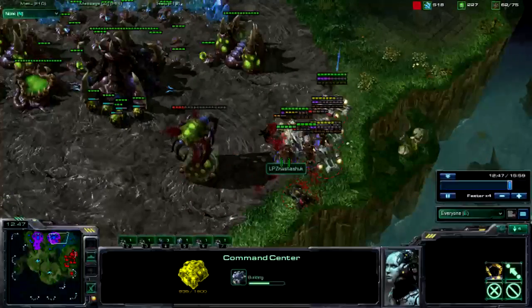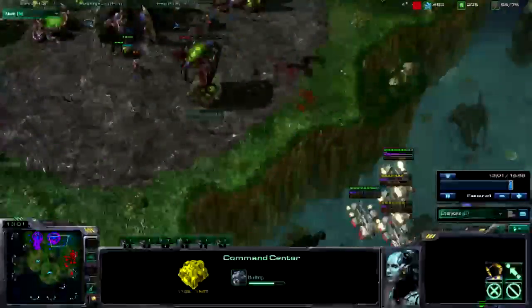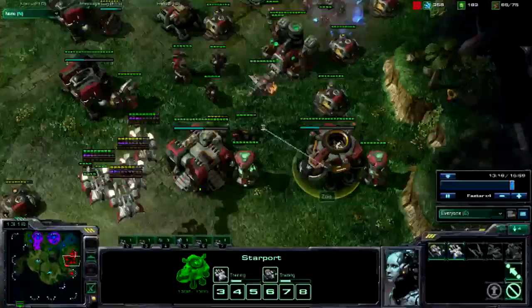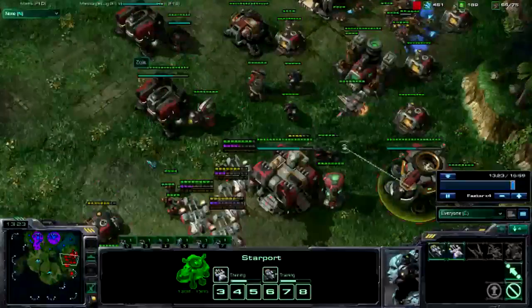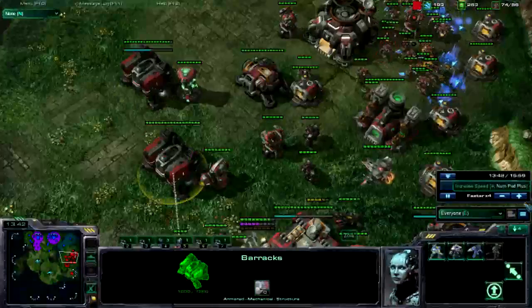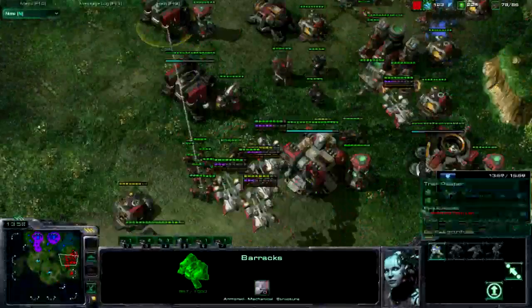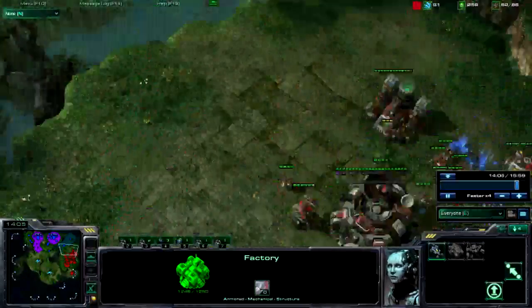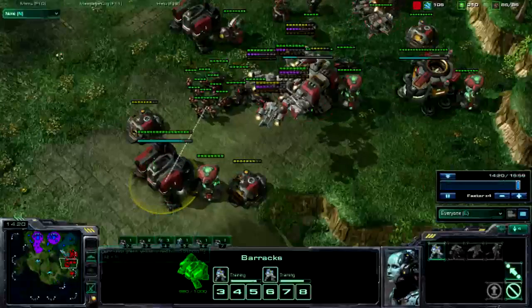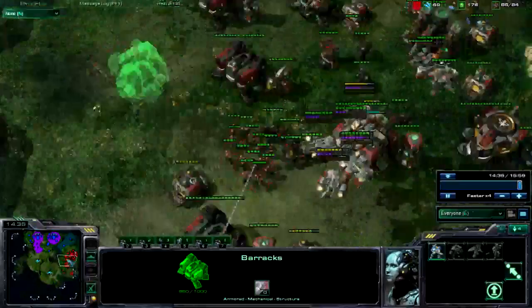He's doing a lot of damage over here because I'm doing a drop, and he's going to have to pull back for that. I'm going to be killing his Baneling Nest. I almost killed all his Mutalisks. I come over with my Hellions, do a little bit of damage, and pull my Medivacs back. Still producing units — still getting Hellions, a little bit of Medivacs, a little bit of Vikings. Expansion's almost finished, putting an Orbital Command down and transferring some SCVs.